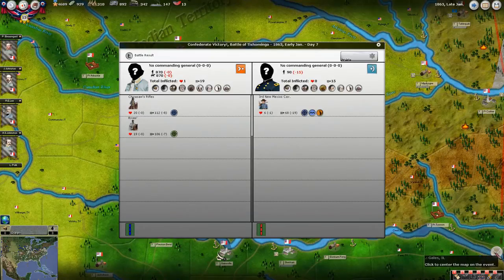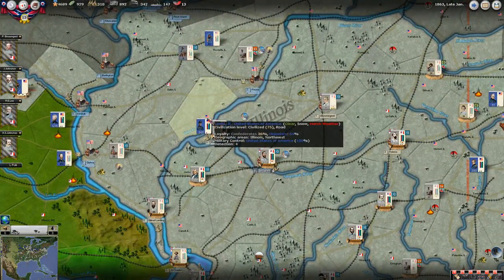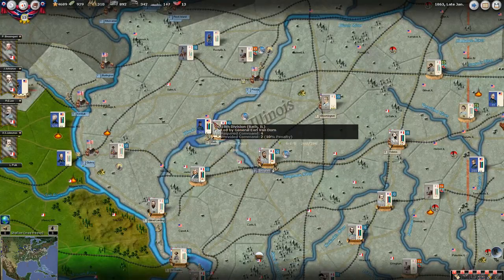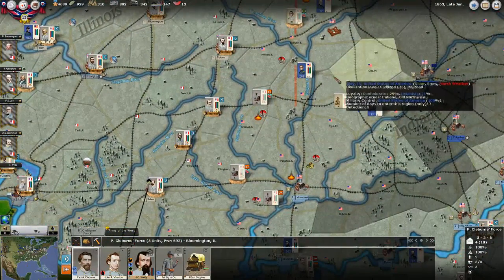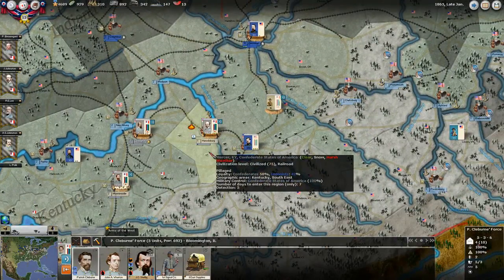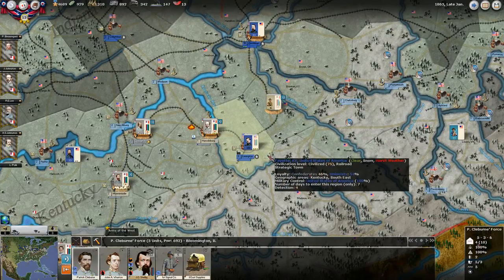Other battles - not a whole lot going on, pretty inconsequential. The battle of Gales, Illinois - up here, inconsequential. Not quite sure what's going on over here. I don't know if Buford is making a move on Van Dorn, but if he does I'm not all that worried - he's got to cross the river, so he'd suffer heavy casualties. And I've got Claiborne's force up here with 692 force. Down here where we just took Harrodsburg, he's got a force here. I was tempted to push across but I don't think I'll do it until spring - seems silly to do it in wintertime when I could suffer more casualties than I'd be able to replace.